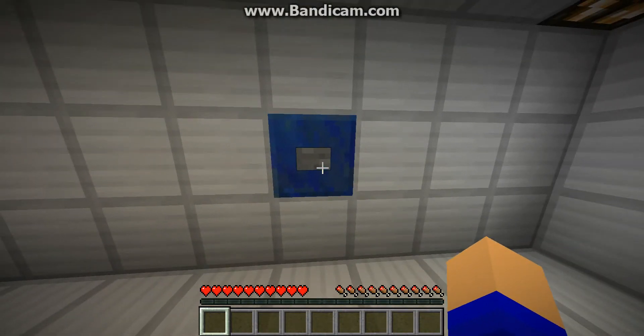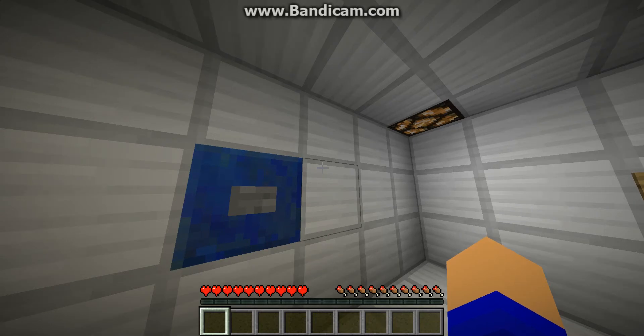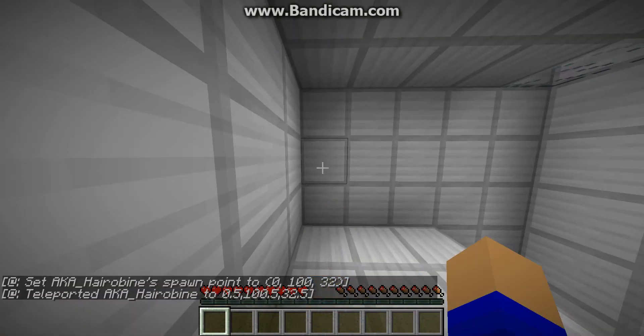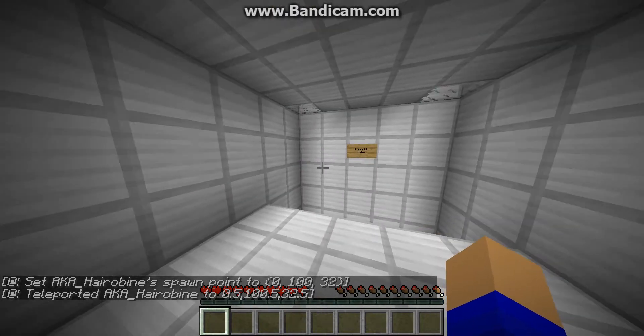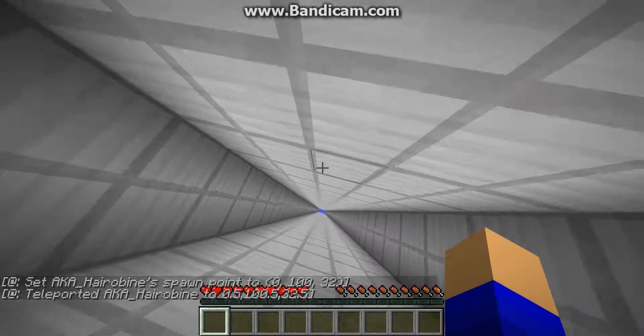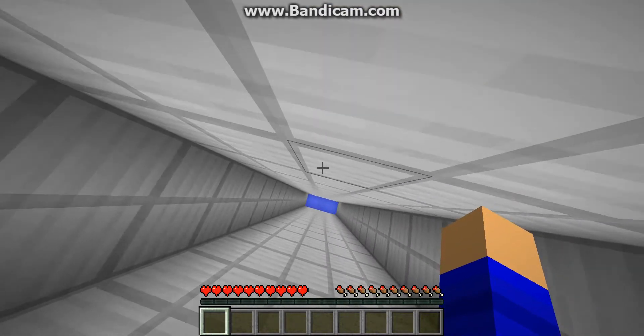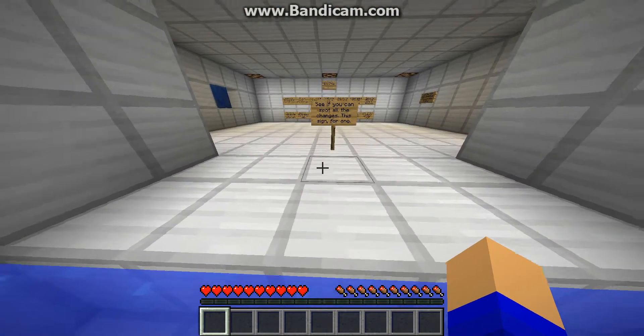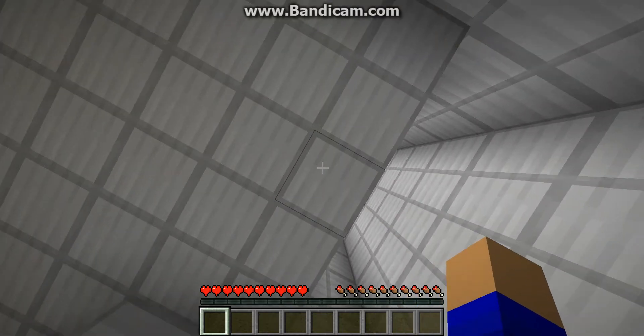Okay, let me see — this is very obvious. You barely know... okay, you don't even know how to press a button! You made it to room two. Room two, enter.